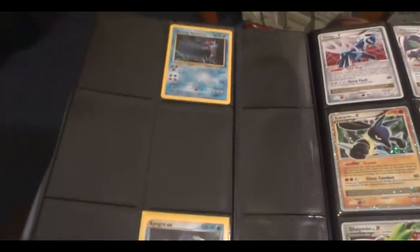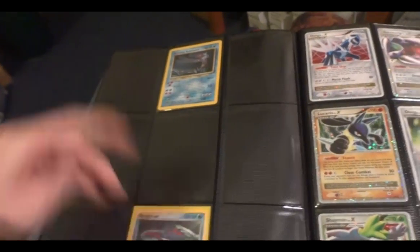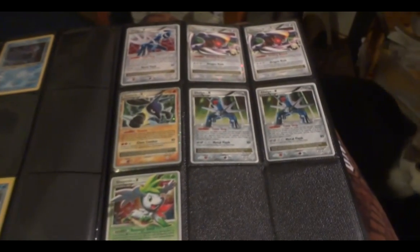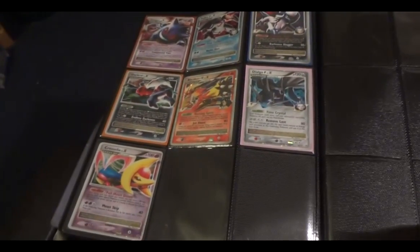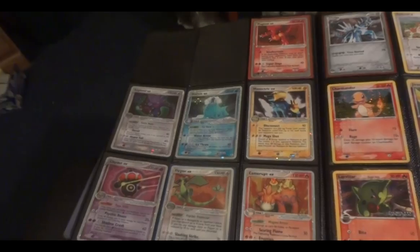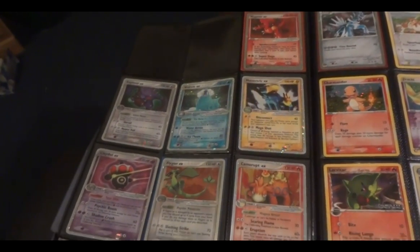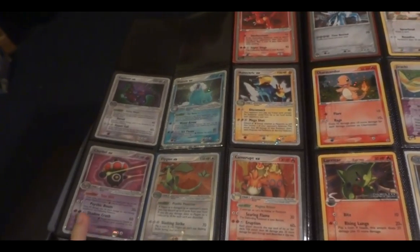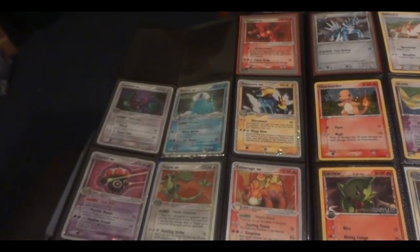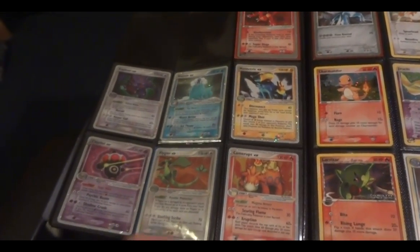Then we have some older stuff. A Shining Gyarados from Neo Revelation — it's got a tiny wrinkle near the top, but other than that I'd still probably call it very good condition. A non-holo Kyogre EX promo, a promo Level X, a non-promo Level X, and a non-promo EX. The only card that has any damage is the Claydol EX — it looks like it may have had water or sun damage, it's got a lot of ripples going through it, so I'll let that go for not too much.